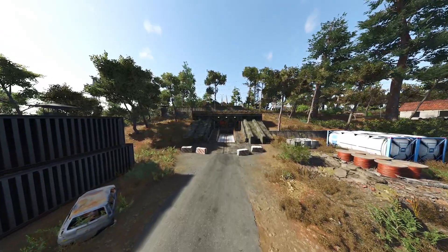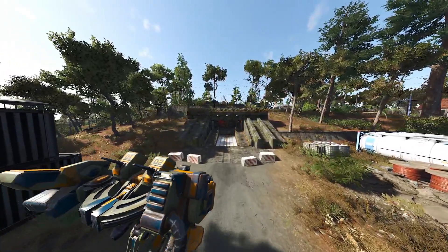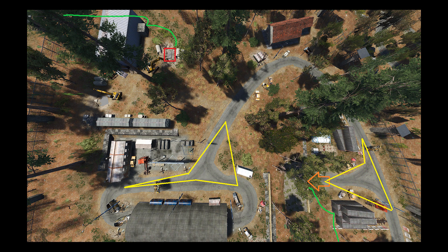I would rate this bunker as a very beginner friendly and easy to enter bunker. Both the entrance and hatchet have an easy jogging way of entering. You can see on the bird's eye perspective of the map where the entrance and hatchet are. The entrance is marked with orange color and the hatchet is marked with red. Yellow lines are the patrol routes of the mechs and the green ones are the easiest way for me to enter the bunker.